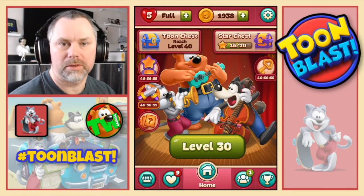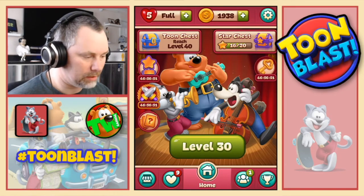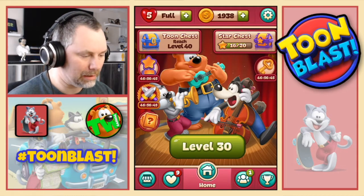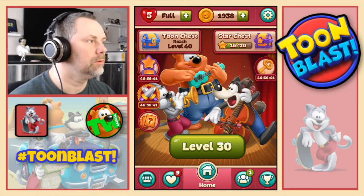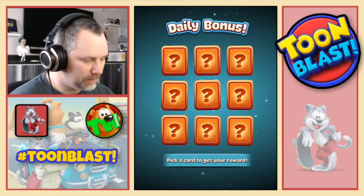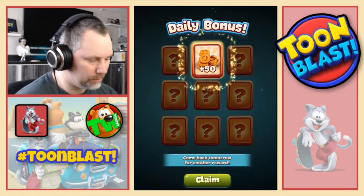Hi everyone, welcome back to another episode of Toon Blast. We are going to do hopefully another 10 puzzles to get us up to level 40 and open up our Toon chest. But before we do that we will collect today's free gift. Which one should we go for? Top middle. 50 gold.